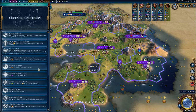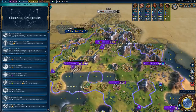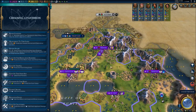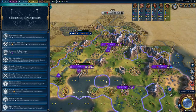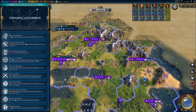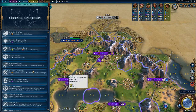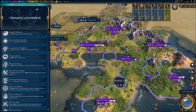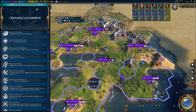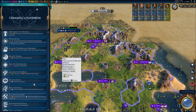I can get a Pantheon reduction from fishing boats because I've got so many, right? Honestly, all the Pantheons are terrible here.